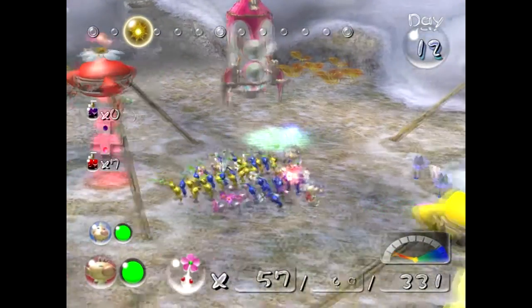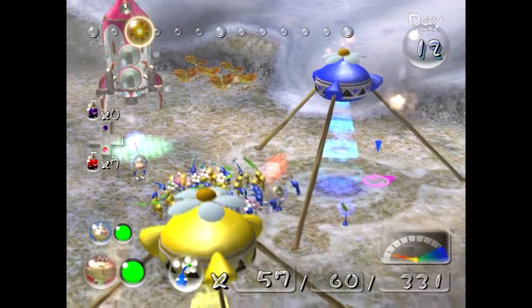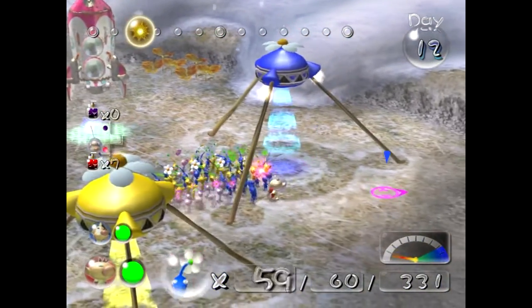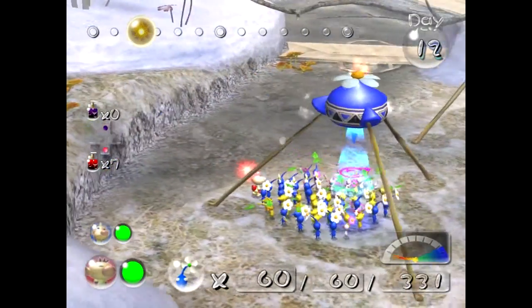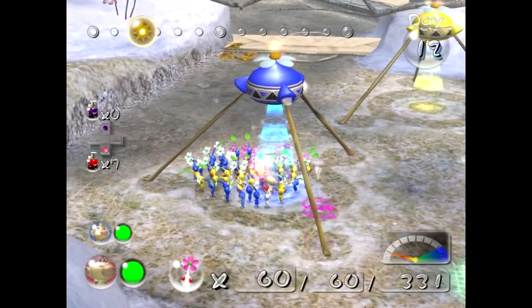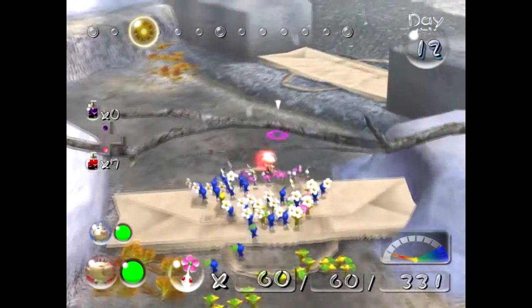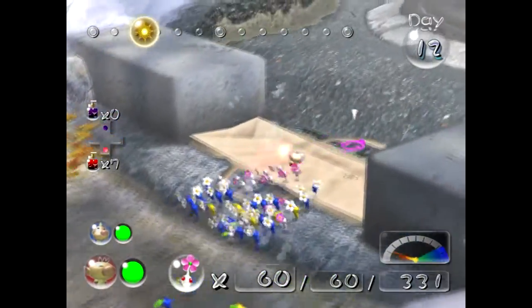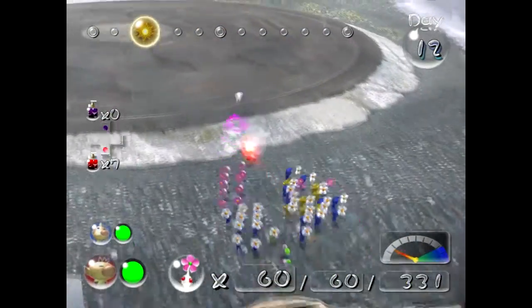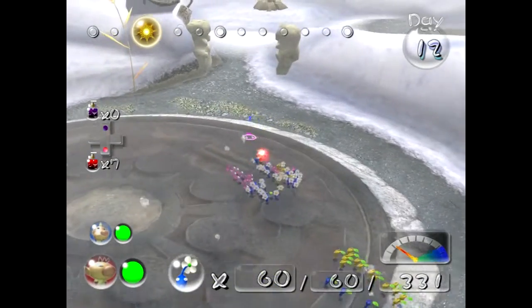So we've got yellows, a few blues, and some whites. Do we put the blues away or do we need those? We do not need the blues, but they also aren't going to hurt anything by being here. We can use them for lifeguard duty — that's the main thing, really. I'm pretty sure they still do that.